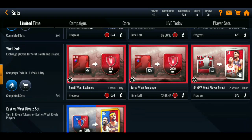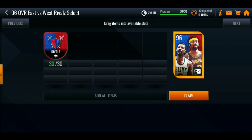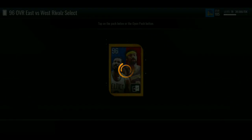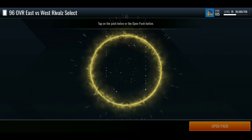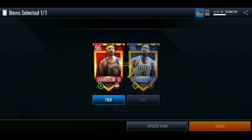Before I claim the master, let me go ahead and claim this 96 select real quick. I don't know which I'm going to go for — it's either Bill Russell or Wilt Chamberlain, kind of like the monthly masters situation. All right, we got Wilt Chamberlain and Bill Russell — I'm gonna go Wilt Chamberlain. I have my chances but I'm going Wilt Chamberlain.